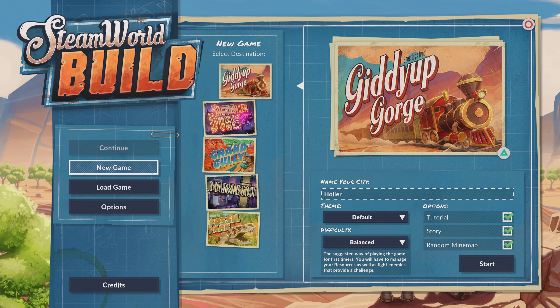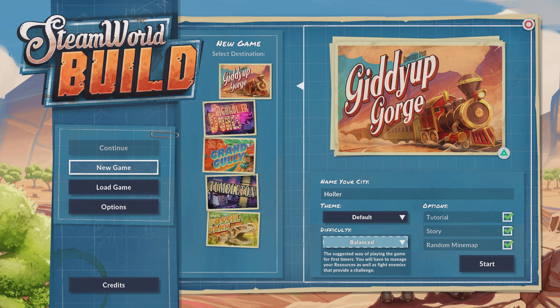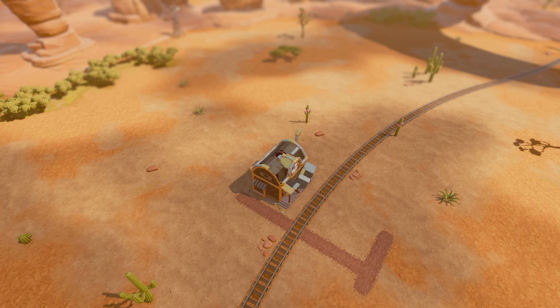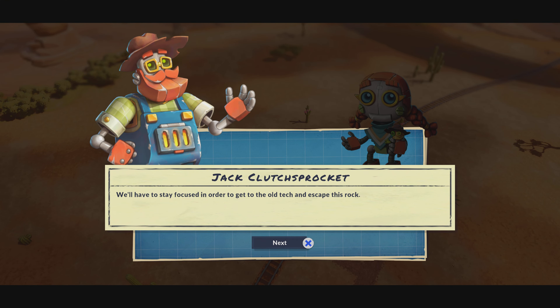Howdy gamers, old gamer guy here. SteamWorld Build is a new colony building game, and if you watch my channel you know I'm into that kind of thing. Starting a new game gives you a choice of five different destinations, which have different properties, and then you can name your city. You can choose the default theme or one that's more Christmassy, and then we have the difficulty and some other options.